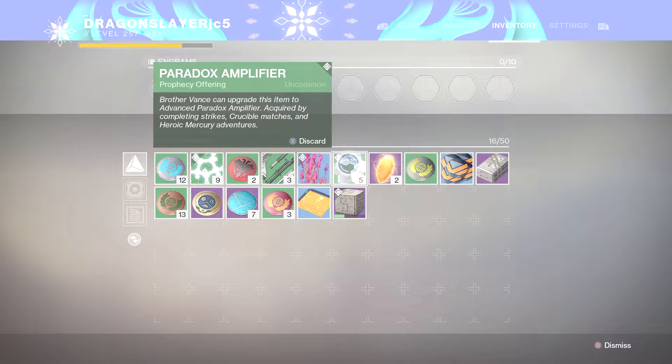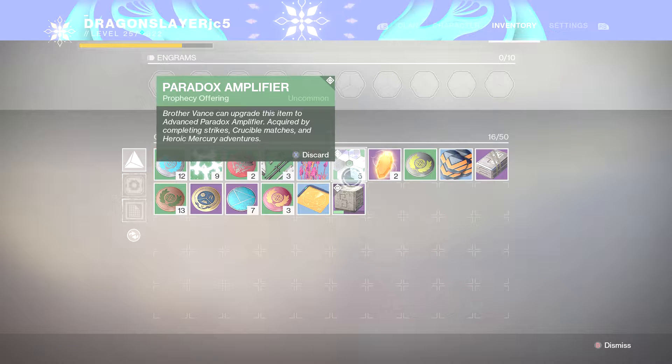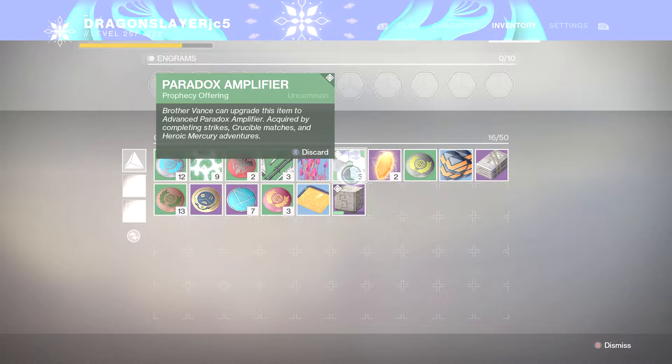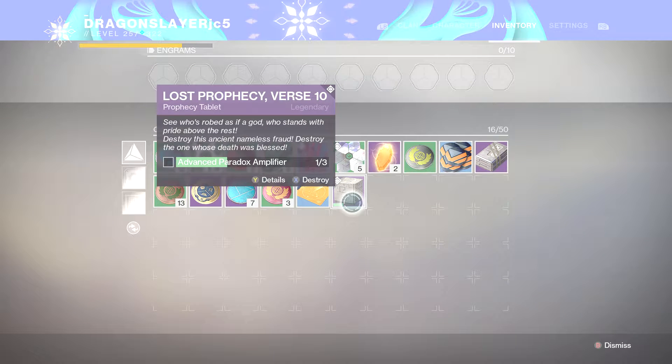But before you guys get this, you guys are gonna have to make one of these into blue. You make it into blue, then you're gonna have to get this. Right after that, depending which one you get — since I got this from the Lost Prophecy Version 10 — I have to collect 30 of these and give them into him, or into this little box. Then I have to go back to him and give him the box. The reason why 30 is because I used to have 15, but I just gave in 10, so now I have 5. Each one of the blue ones is 10, so you guys gotta collect 10 of these to make it blue to be able to give it in.